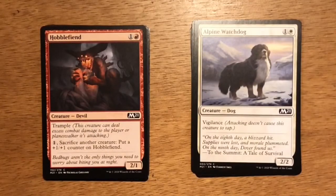Hobble Fiend. Two mana, one and a red. It's a devil at 2-1 with trample. You can pay one generic mana, sacrifice another creature, and put a plus one plus one counter on Hobble Fiend. Black-red has a sacrifice theme, and Hobble Fiend can create a lot of combat math that makes it really difficult for your opponent. They can block one creature and you sacrifice that creature to pump Hobble Fiend, or if they block Hobble Fiend, they have to pay attention to the other creatures you might sacrifice to take out their blocker.